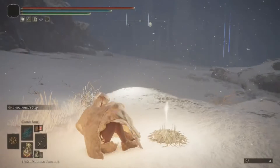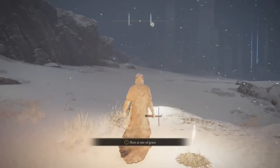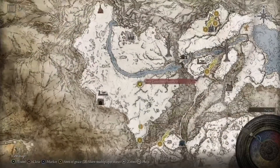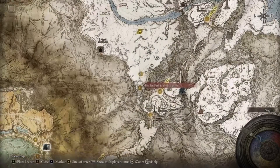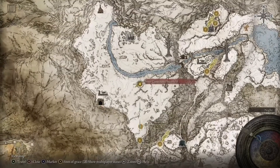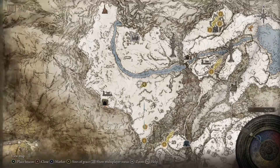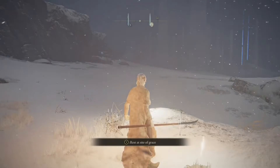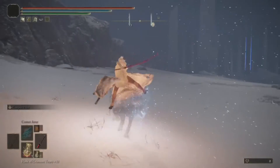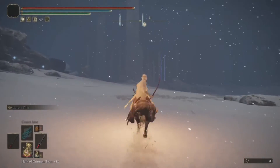Rest at this grace right here. Now here comes the tricky part — there are two Knight Cavalry so this is going to be intense. We pretty much came from all the way over here via the hidden path to this bridge, through the Consecrated Snow Fields to the Inner Consecrated Snow Fields. This is the grace you're going to want to be at.